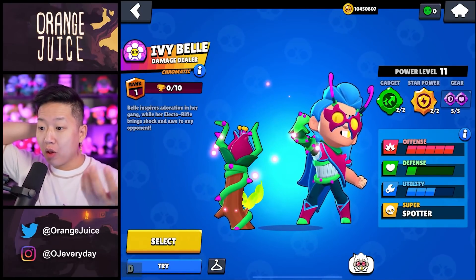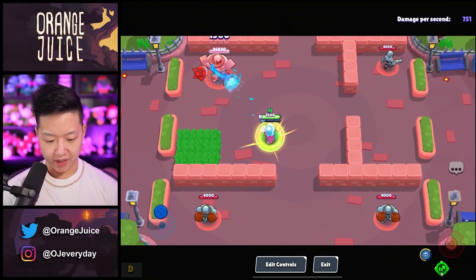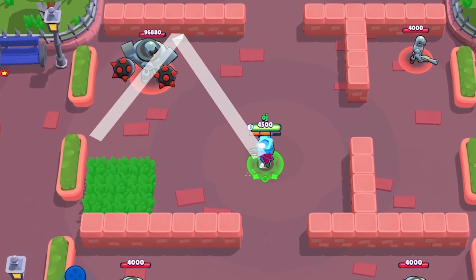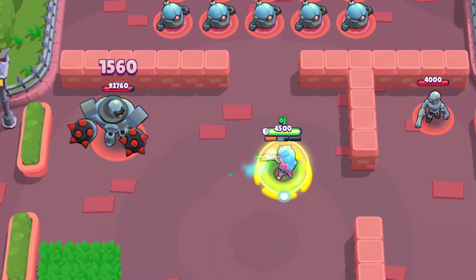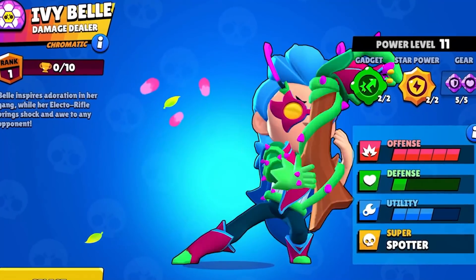Ivy Bell. The following skins are going to be available as in-app purchases first, meaning it's going to cost money, and then it's going to be gems. Ivy Bell is going to be available on April 8th for 79 gems. A little scarab thing. I just love her new gadget — it just pierces, that's so illegal. Look at that super — it's like a wreath. She just summoned that out of the ground. I love it.